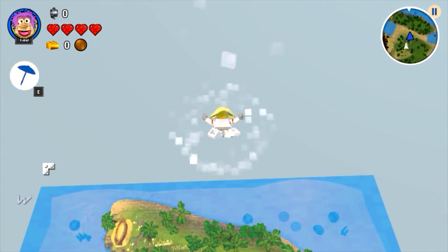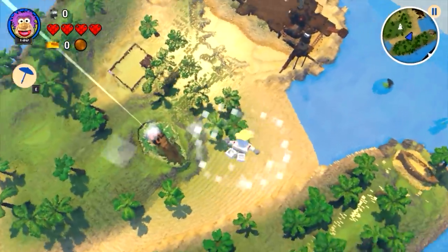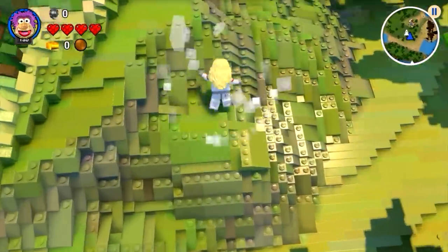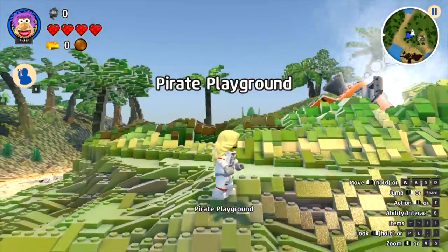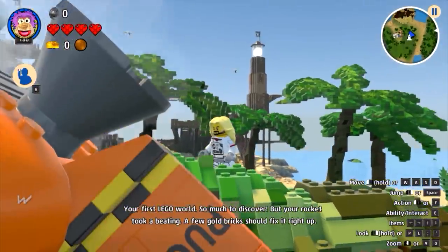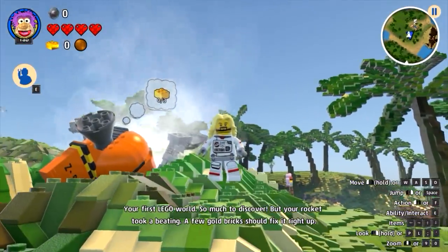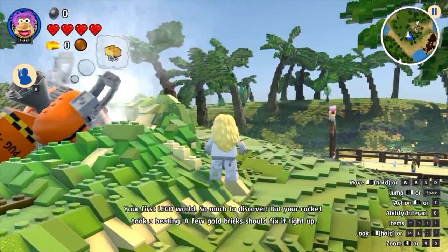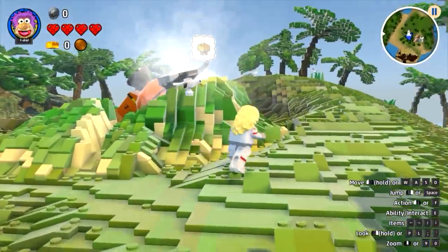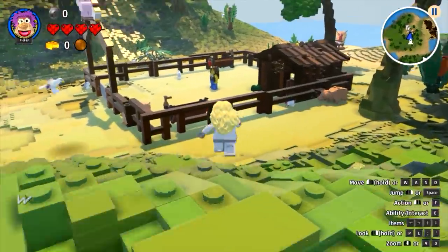Now we're going to land on our first world. I haven't played this before. I'm assuming it's going to be a bit like the Lego Batman games with the controls, but maybe a bit like Minecraft. It looks nice — the graphics are amazing. So we need gold bricks, three gold bricks to fix our spaceship, and then I'm assuming we can fly on to other worlds, which sounds cool.